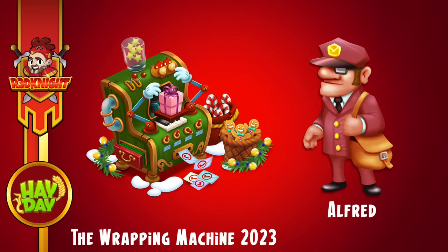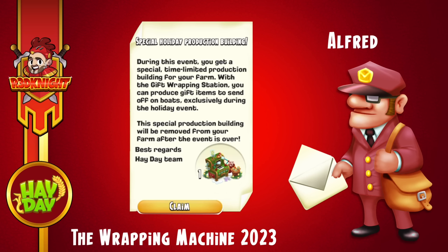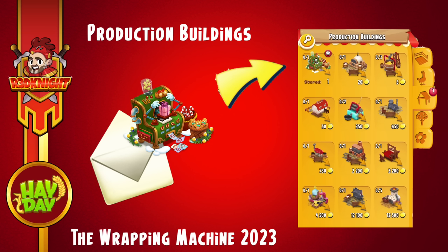Alfred will be delivering this machine to you. You'll see him walking down the road, coming up to your farmhouse with his little package that he will drop off in front of your farmhouse front door. As usual, if you've got packages there, please make sure you've opened them. Once you've opened up the package, it will say 'here is your special delivery.' You'll then collect that package; it will go into your storage where your production buildings are.